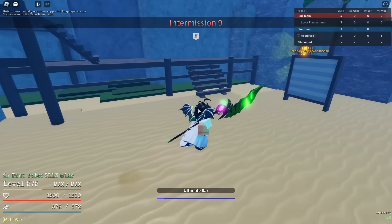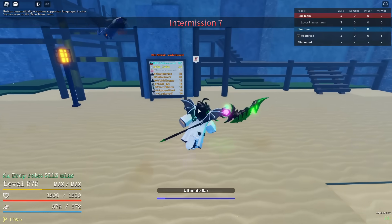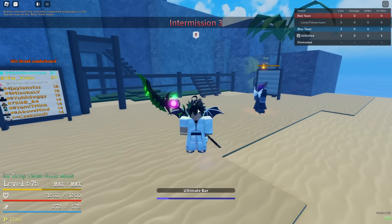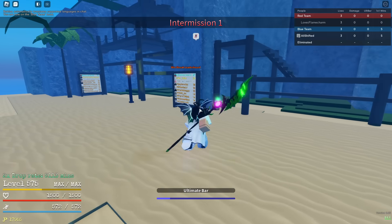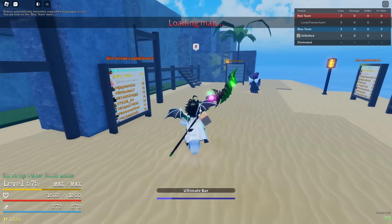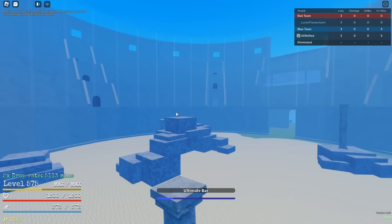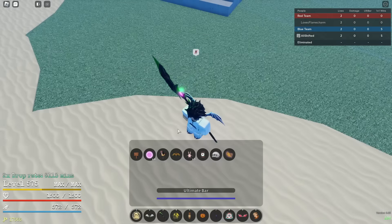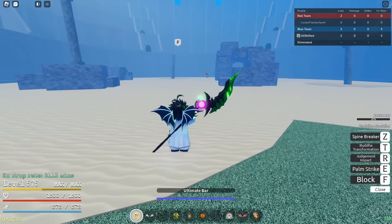All right everyone, I wasted my money for this — I wasted $200 to $300 on this update for y'all. On the battle pass, on the sword, and on the race. I got Buddha — it took me five mythic chests and I got it.